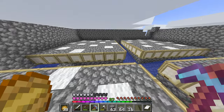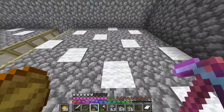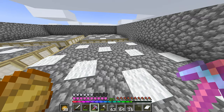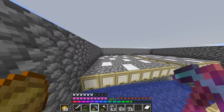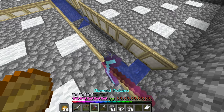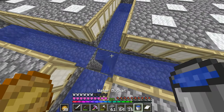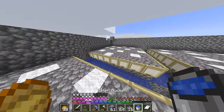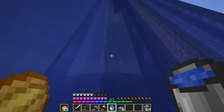We're almost done with the machine — all we need is a roof over it. The carpet everywhere is just to make sure spiders don't spawn and clog the machine, so we have clean mob spawns we can kill easily. All I need to do now is make sure everything is cleaned up nice and then we should be done with this farm.